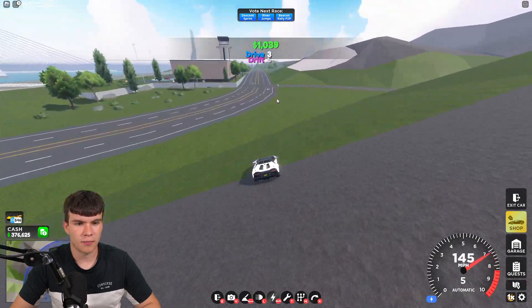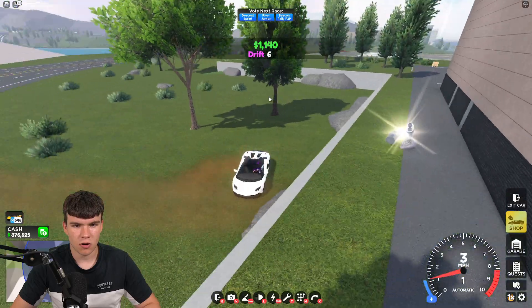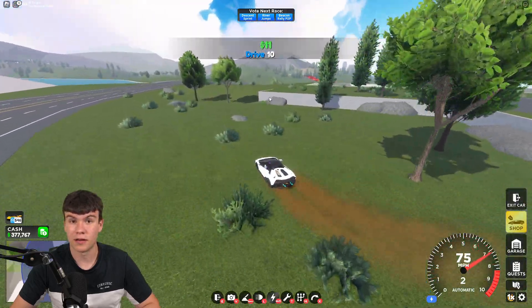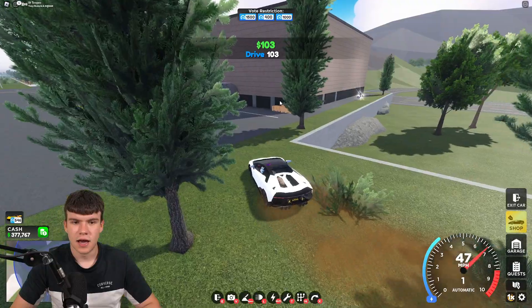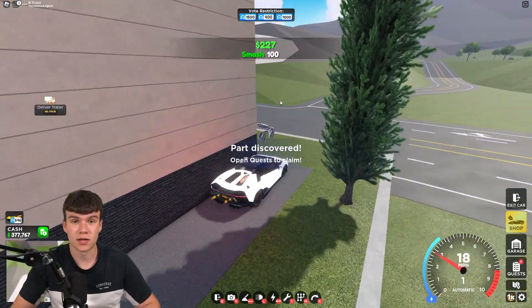It's just by the airport, up here. We can't get it from that direction — we need to go up on the airport and claim it up that way. That is the fifth and final part for the USA part locations. Of course, every single week it looks like they're going to be doing more stuff like this, so make sure you do like and subscribe for more.